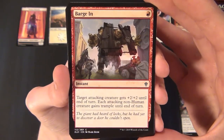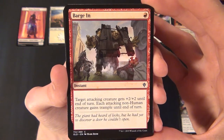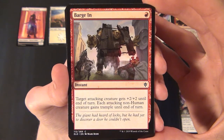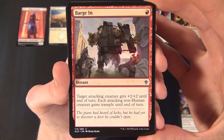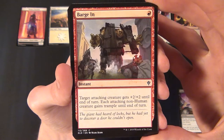Then we have a red common instant — Barge In. It costs one red to cast and says target attacking creature gets plus two plus two until end of turn, and each attacking non-human creature gains trample until end of turn.